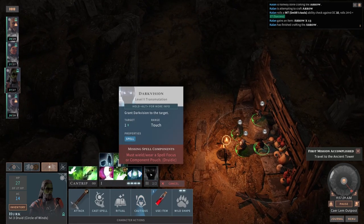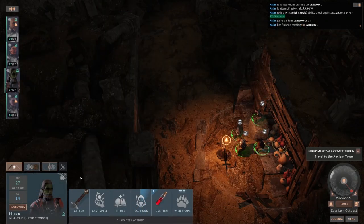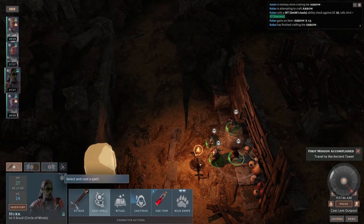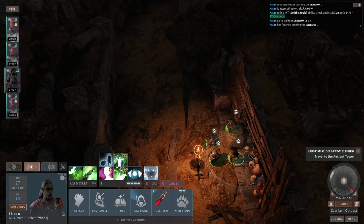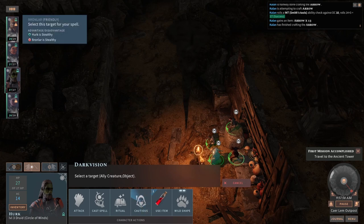Must wield or wear a spell focus or component pouch. Are we not right now? Oh, I guess not. My bad. Okay, we're still not — no free hand to perform somatic spells. You're just being very difficult about this, aren't you, game? I understand these are the D&D rules. We're gonna cast Darkvision on Bronlar.